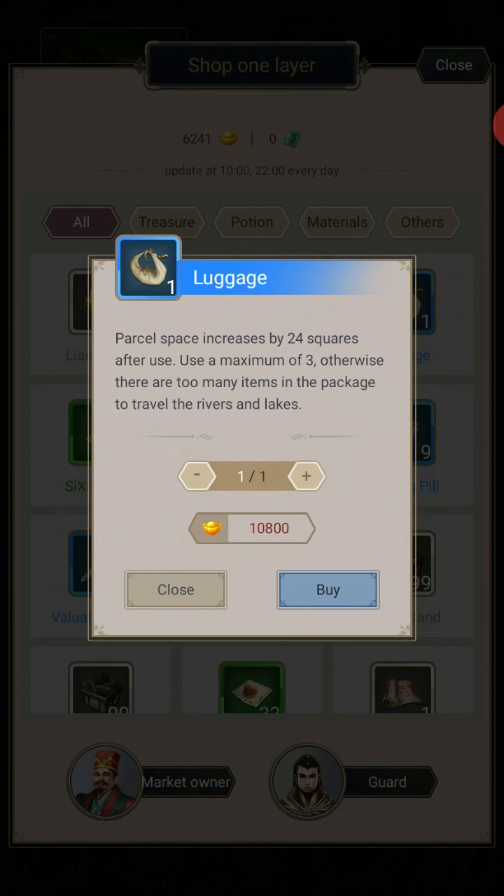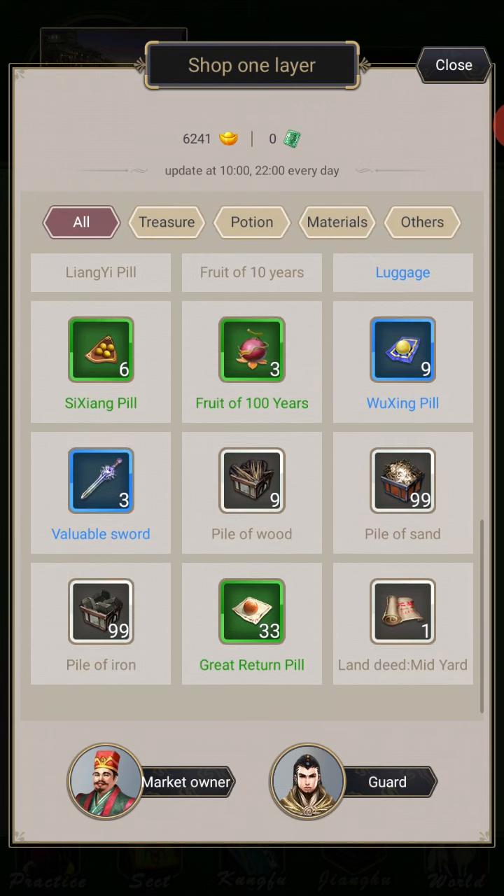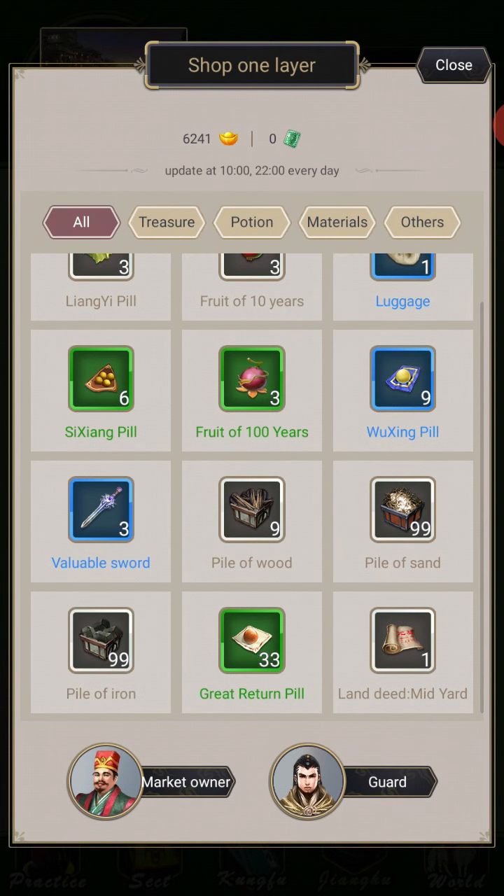In the market shop, this is where I plan on buying my increased personal inventory space — this luggage gives 24 squares, but it costs 10,800 gold. That's incredibly painful. I also recommend — just for the sake of your sanity and because it's easier — buy piles of wood, sand, and iron in order to level up your dwelling. Seriously, just do it. You will save so much time and save yourself the pain of manually trying to farm this stuff.